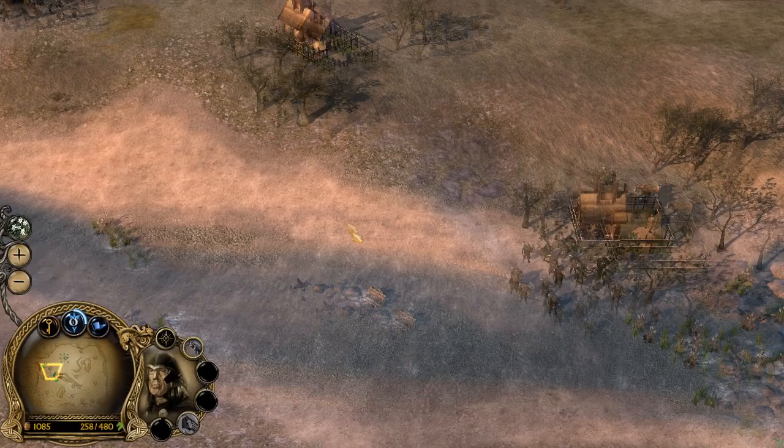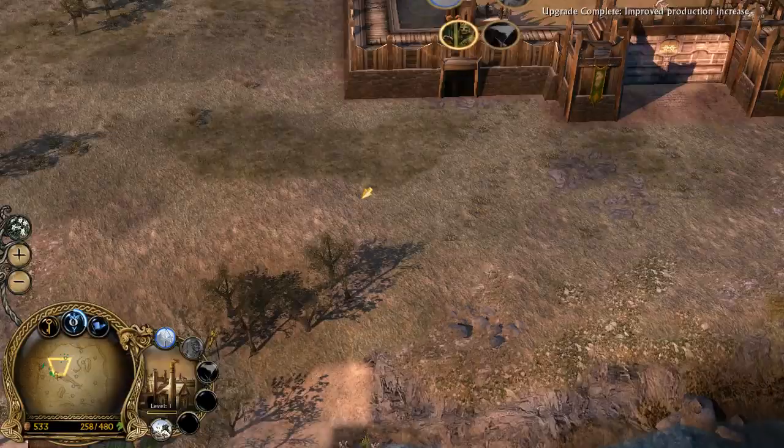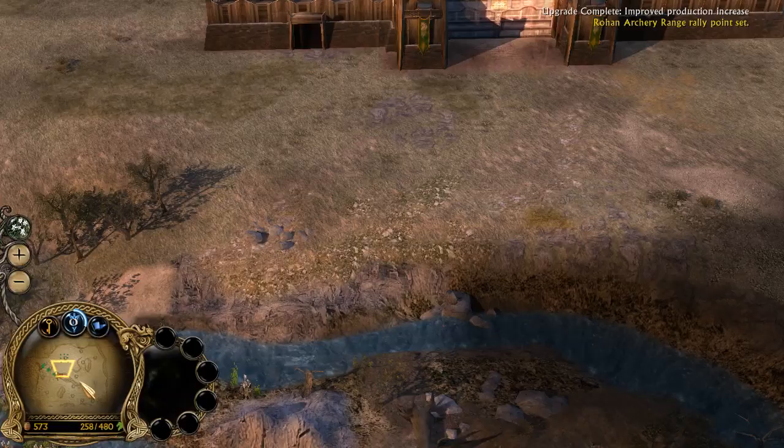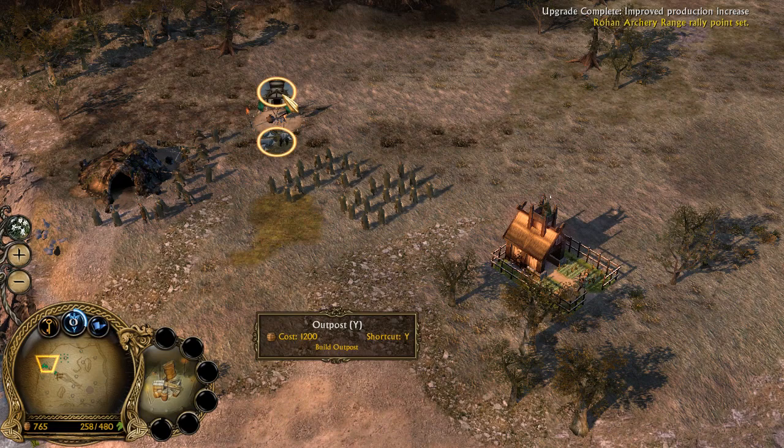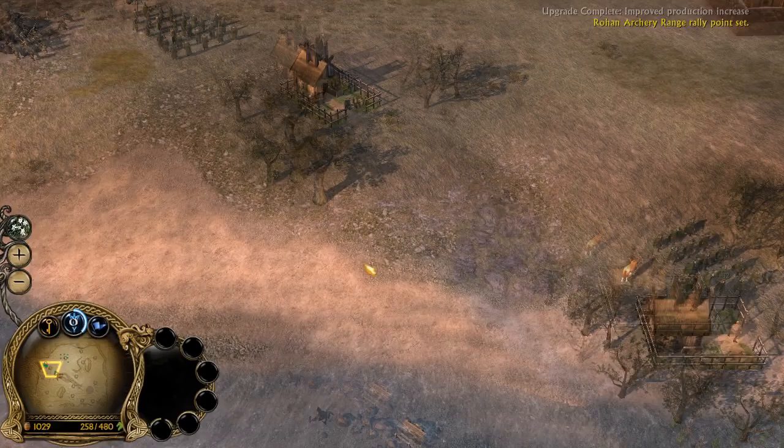Here come the wargs — but they're not gonna do that much. Let's build another group of archers and improve the arsenal so we can get fire arrows. I don't know what Mordor's doing, I'm expanding quite a bit. We can build an outpost or an exile camp. Right now we're gonna build an outpost — I just want to expand right here. Need more building slots to ensure my victory against Mordor.